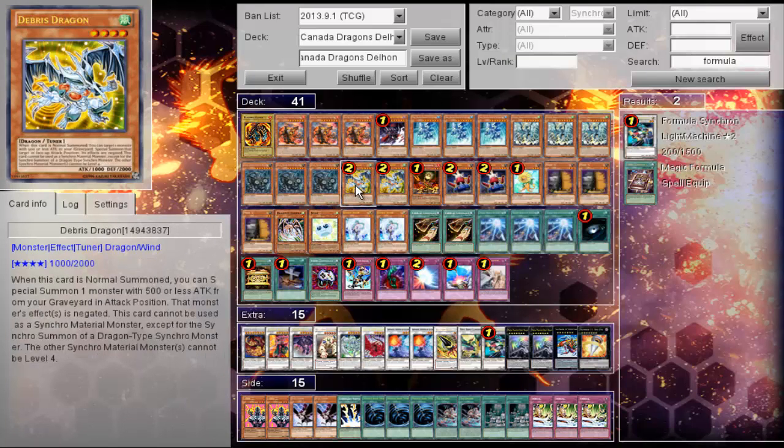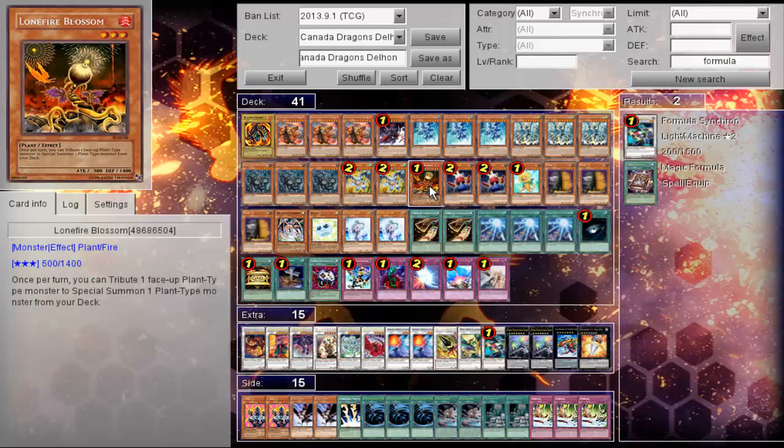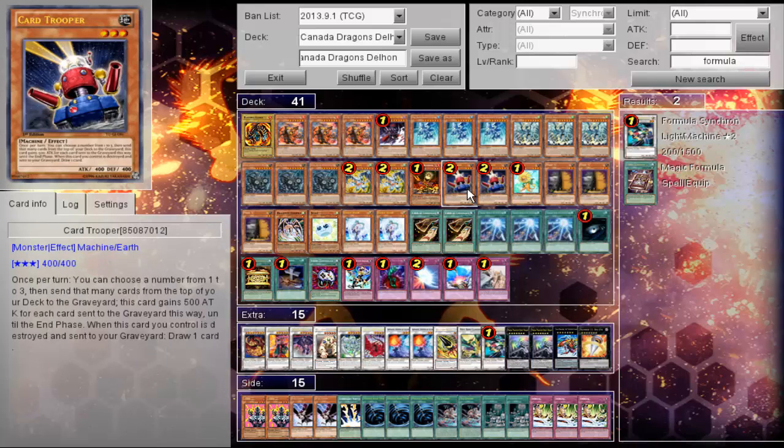A lot of players are making reference now to Debris Dragon being a really, really powerful card now that certain anti-meta cards have disappeared from the meta. It's really surprising that Debris Dragon has found his way back in with the Plant engine, but nonetheless don't underestimate Debris Dragon this format. One Blumfire, one Card Trooper — arguably the first or second most important card of the deck next to Debris Dragon.